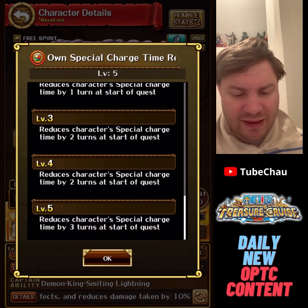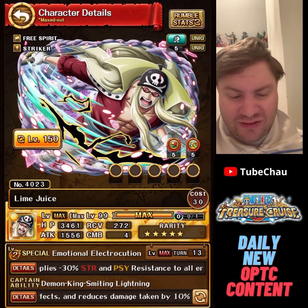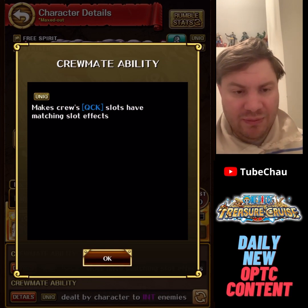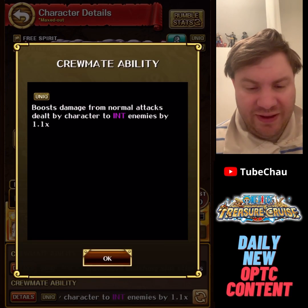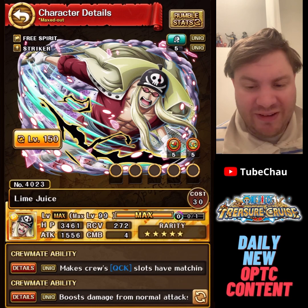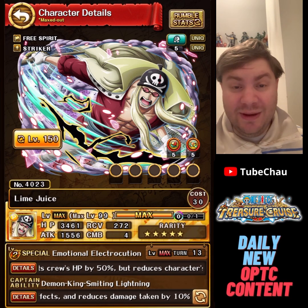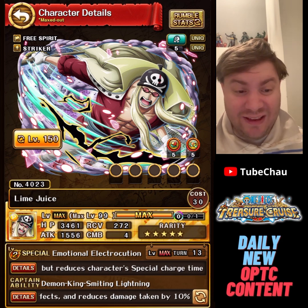Lime Use also reduces his own CD by three, so he starts at 10 CD, makes Quick slots and matching slot effects, and does a bit more damage against INT. He's okay but not that great overall.